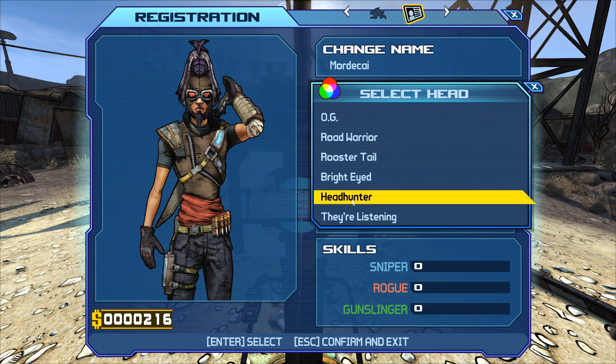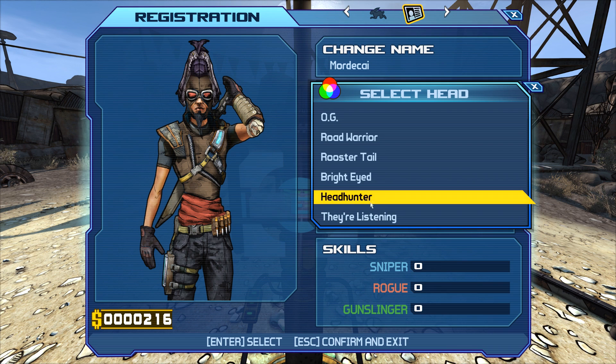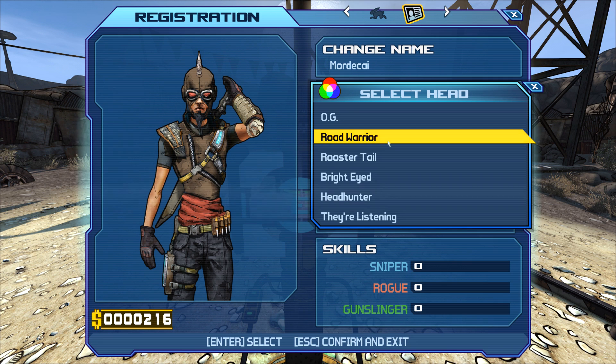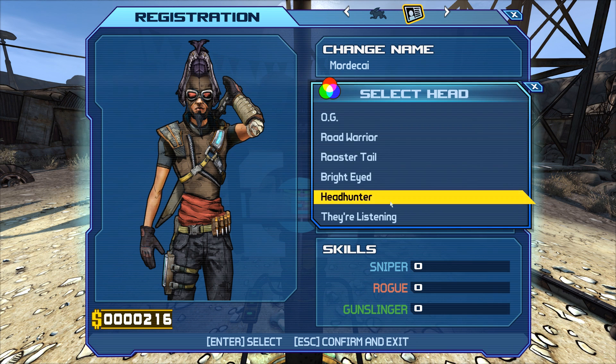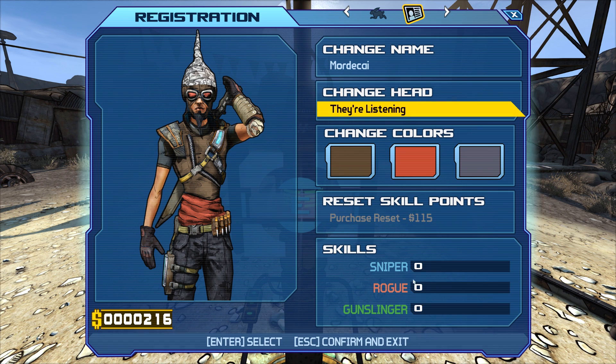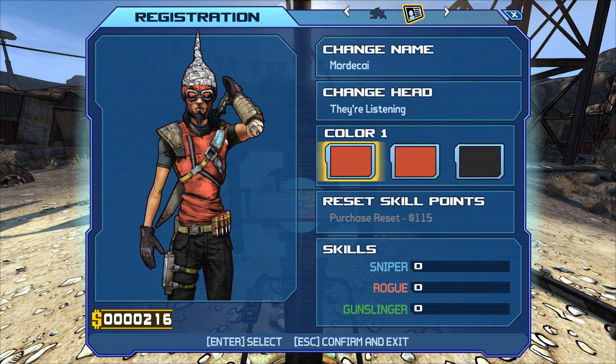At the New-U station you have several skins — Headhunter, 'They're Listening' with a tinfoil hat, Bright-eyed, Rooster Tail, Road Warrior, and OG. For the sake of it, we're going 'They're Listening.' You can see how many points we have in certain skills, which is kind of cool. And here will be the palette swaps from the original game.